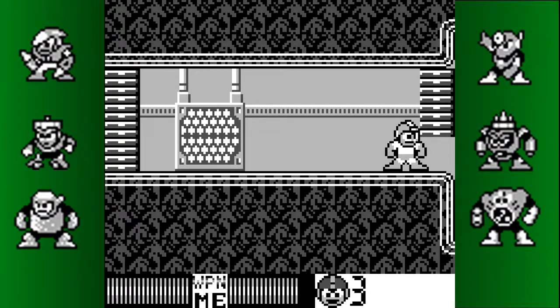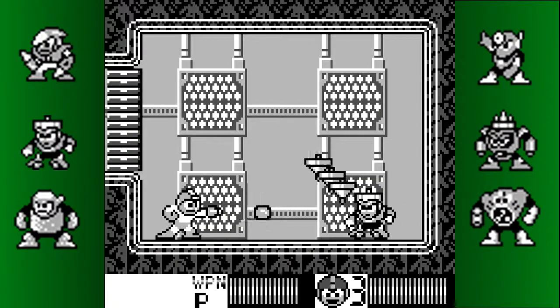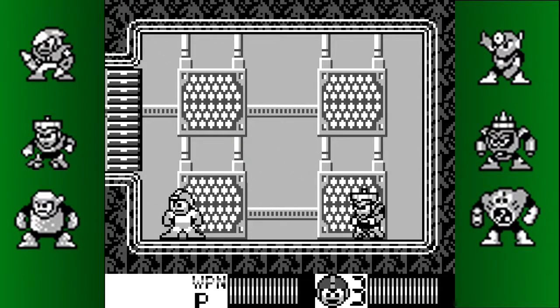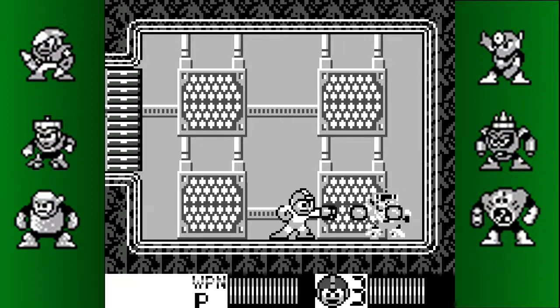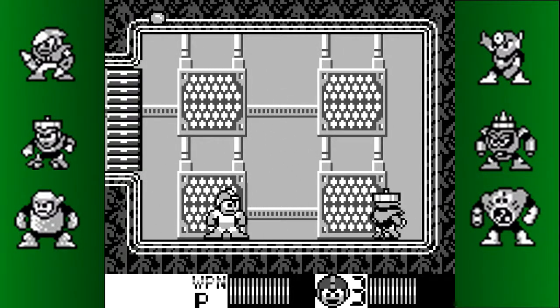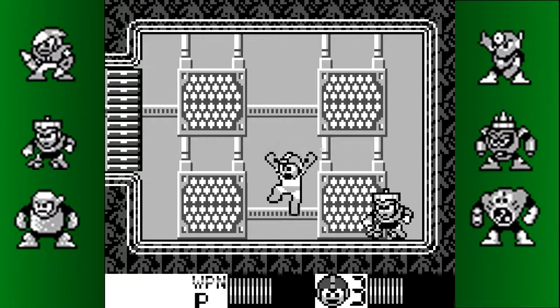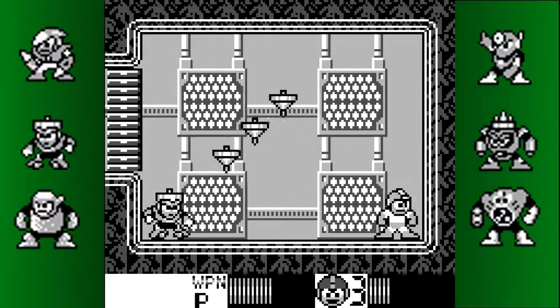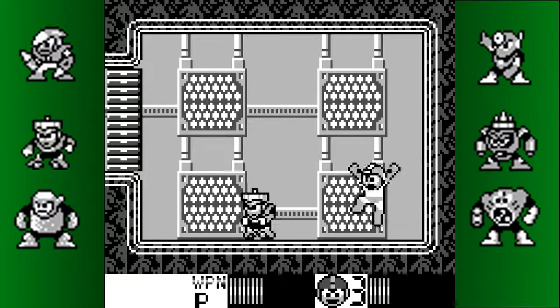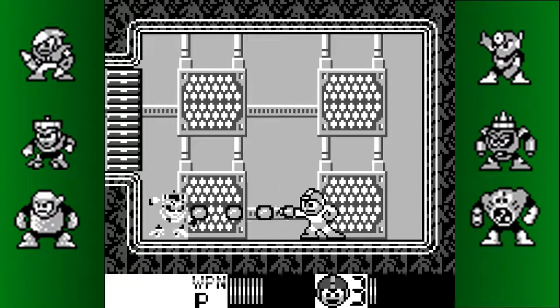Top Man's not too much harder in this game than usual — he's slightly harder just because you're a bigger target this time. His weakness would be the Hard Knuckle if we had it. It feels a bit weird playing him in a fortress stage. This boss music — I'm ambivalent to it.